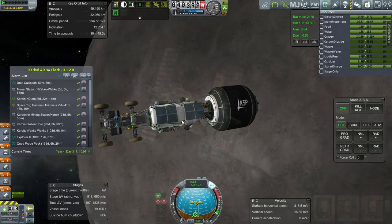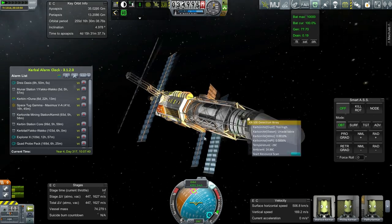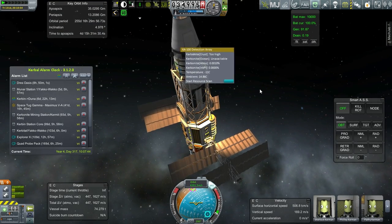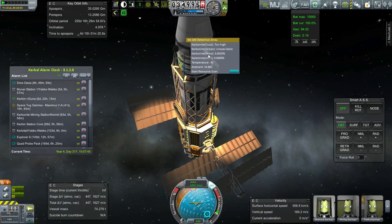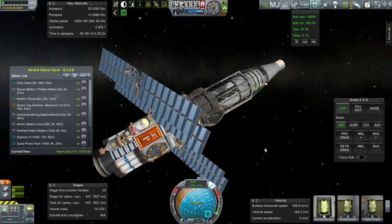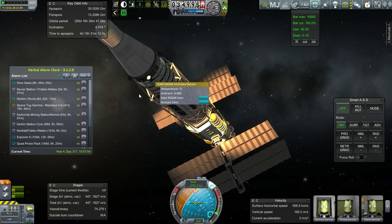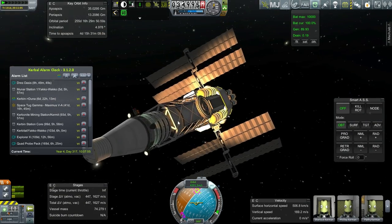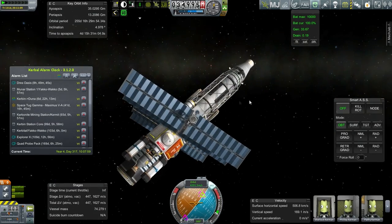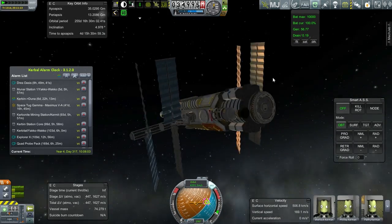Let's take care of the Drez Oasis and hope it has a scanner. Well, it's got one of these KA-100 detection arrays. But as somebody pointed out, maybe that doesn't scan for water — I thought it did. Now it just has carbonite here and I don't know if it scans for water at all. I thought based on some of our other probes that I got water readings from it, but I might have been wrong. We also have an altimetry sensor, but that's not going to help us look for water.